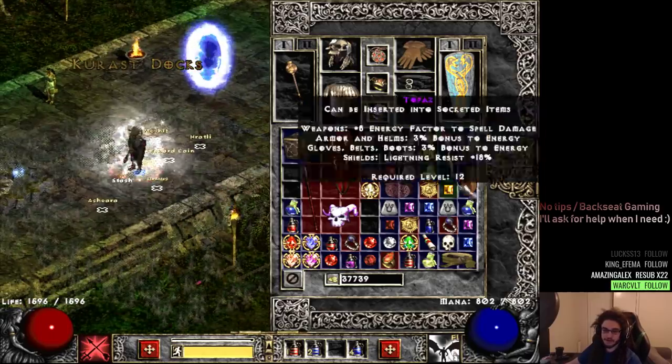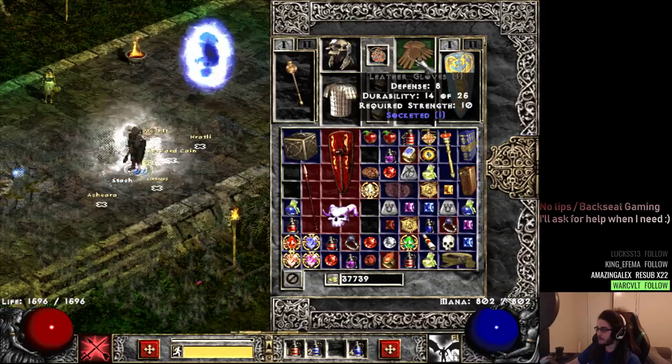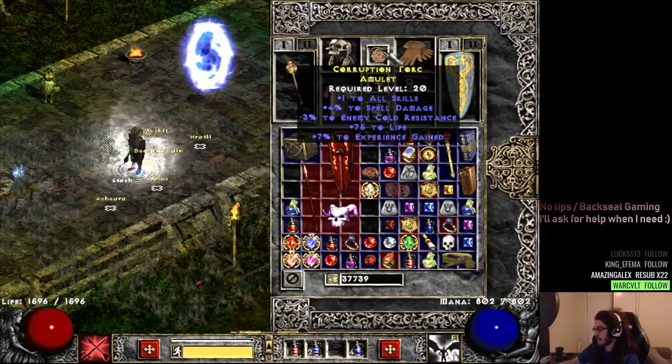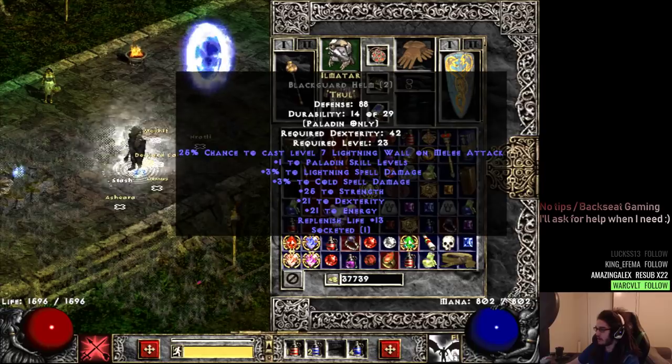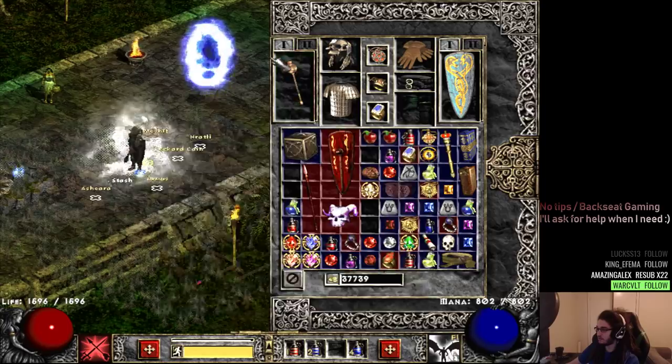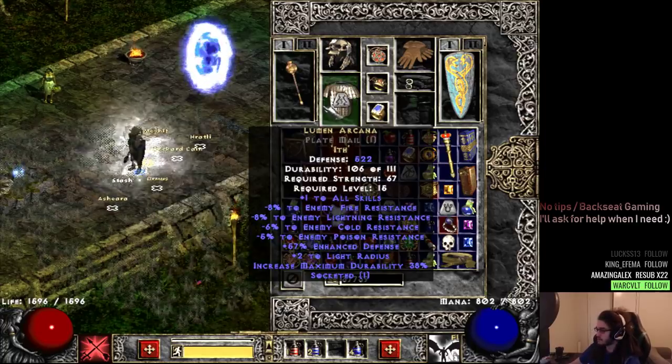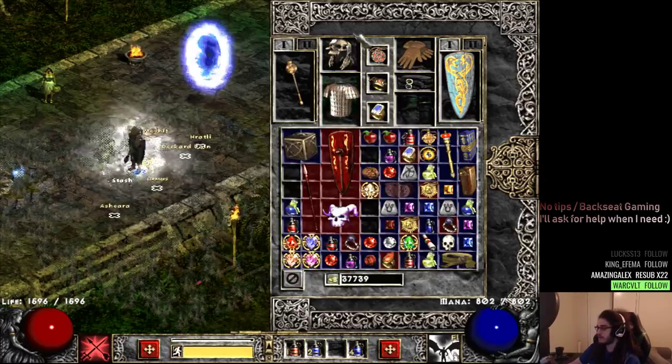To give you guys a quick gear rundown before I turn on the actual stream: I've got gloves that are extremely strong. I've got a Thunder Heraldic Shield which doesn't really do too much for me. The main thing I'd highlight is this amulet with plus one all skills, spell damage, life, and XP gain. This helmet is pretty decent — it gives plus one paladin skill levels along with all stats, so it's actually a super good helmet that Thal made. Then I have a weapon with Jihad as the socket rune, which gives plus one paladin skill levels — that's pretty much what we're stacking. My chest piece is Lumina Arcana, which gives plus one all skills.